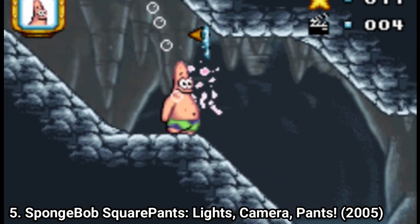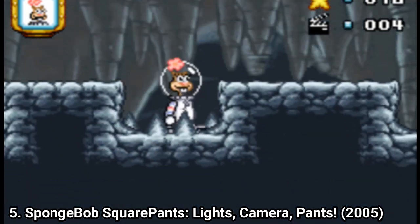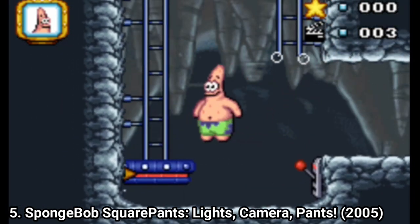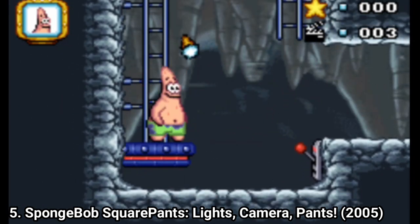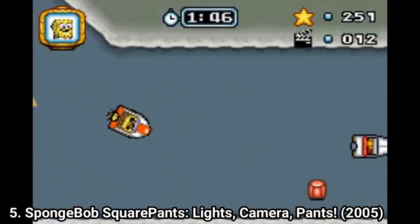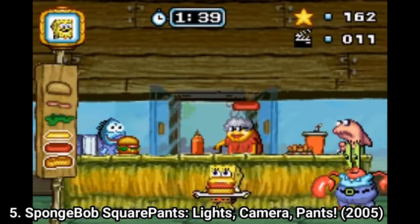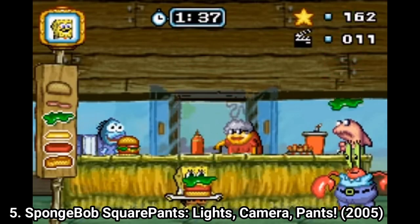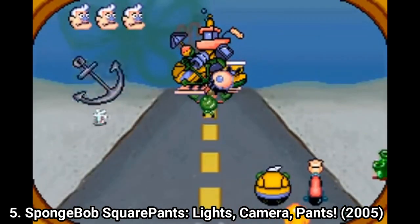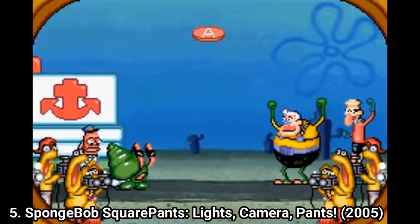SpongeBob karate chops enemies, Patrick throws ice cream at them, and Squidward uses his clarinet. Each one has a normal attack, a jump attack, and a dash attack. The game spices things up by having more stuff to do than just platforming — you get a button-matching minigame, a racing section, and you can also unlock two minigames: Burger Builder and Bully Ball. It's nice that the characters feel different and that the game spices things up occasionally so it doesn't get repetitive. Overall, the game is unique and pretty enjoyable — you should try it out.